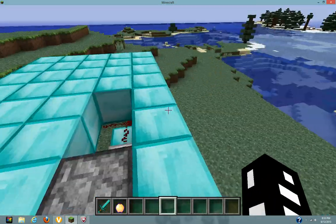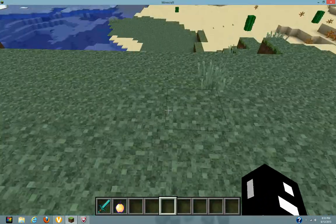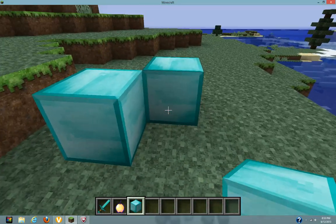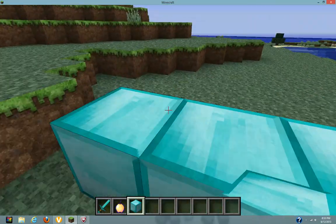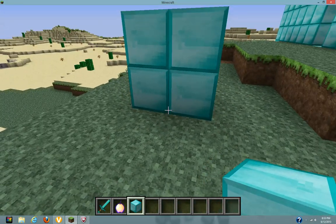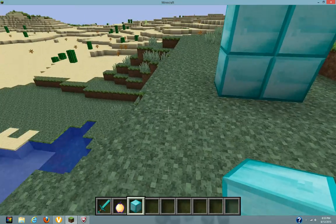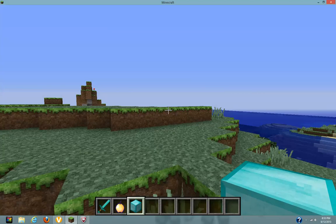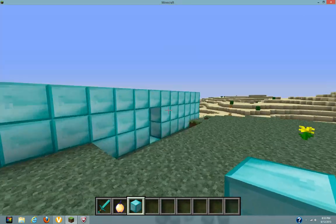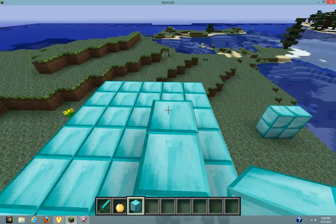That was my Redstone tutorial number one. Let me know what you think about this series. Next time I'm planning to do a retractable door, which basically looks like a straight wall except the two middle ones have sticky pistons that are extended and pull back, then sticky pistons here pull it back one more and make a little hallway entrance. That's what next episode will be — it may very well be next week. Thank you guys for watching, I'll see you guys next time, take care, peace.